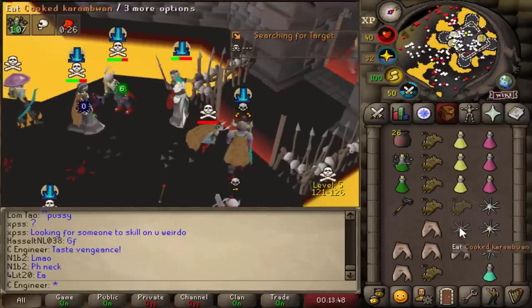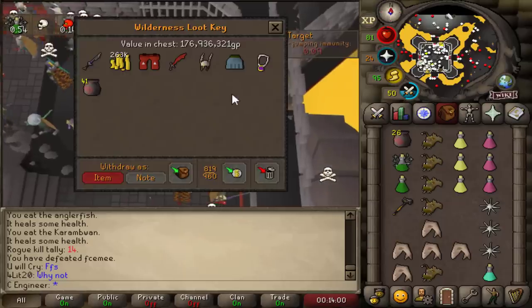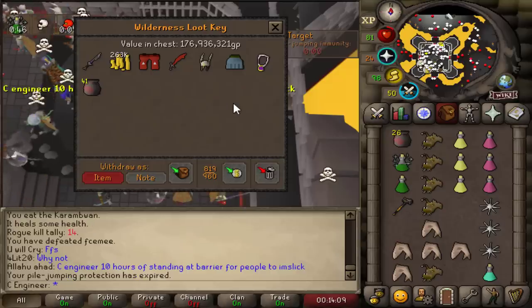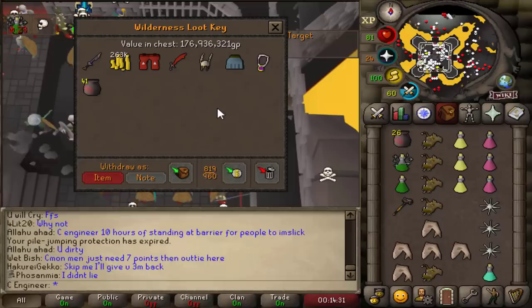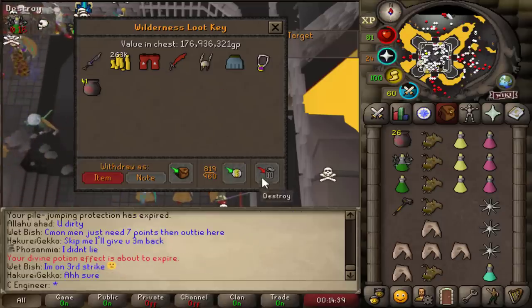I just won it. Did I smite him? There's no way I smited that on one hit. We actually smited a Void Waker! That was amazing. I got a Void Waker. Losing that 30 to 40 mil on a double death and then not getting that Bandos — it was all worth it just for this. 176 mil, thank you very much.